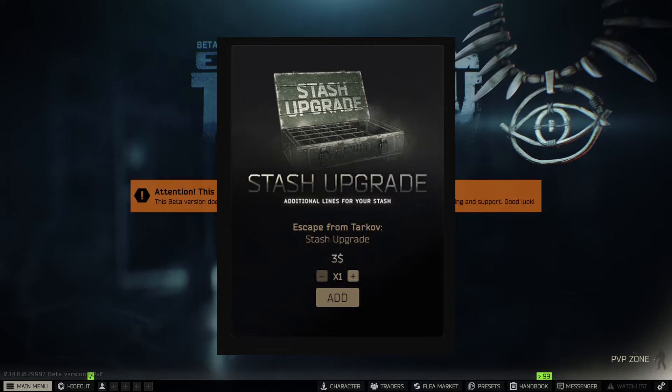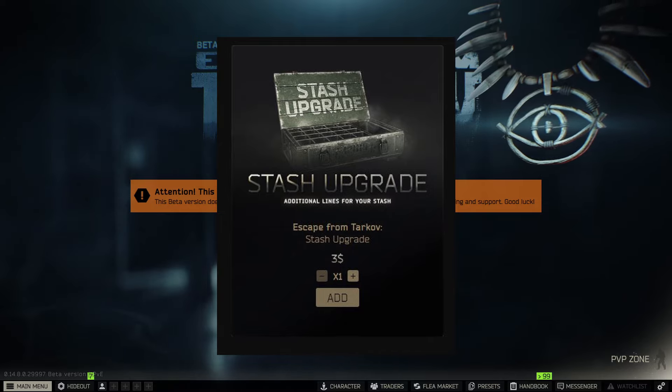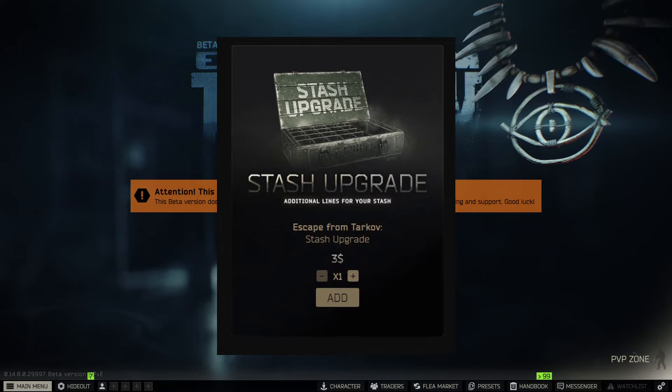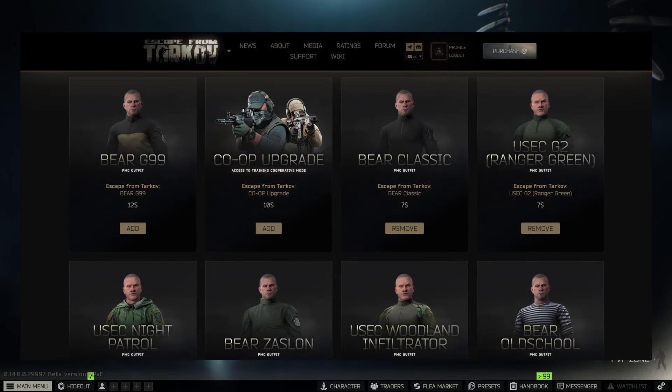Grab your stash space first — it will help you out tremendously. When PVE released, I knew I'd be playing a lot so I bought all the stash space right away. That meant I had to fill out the rest of my $50 with USEC clothing items and I think one bear clothing item to reach the full $50.